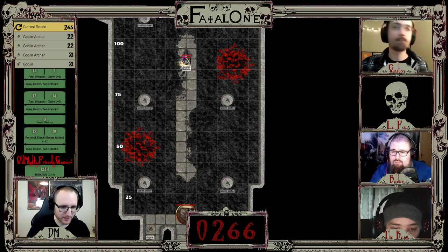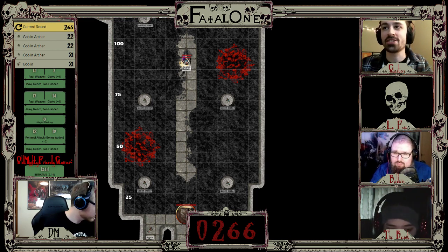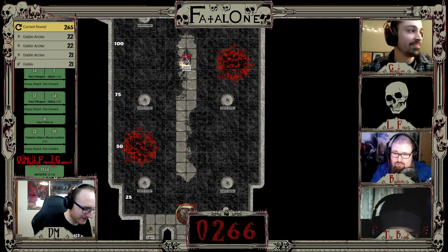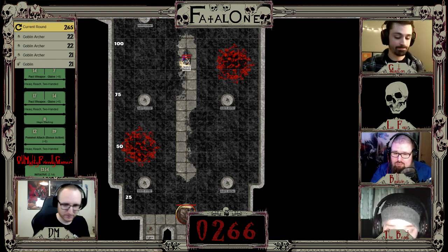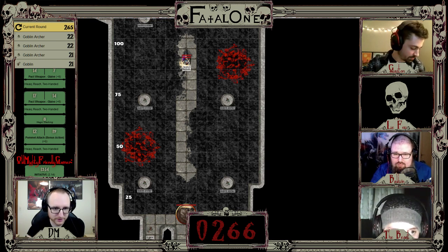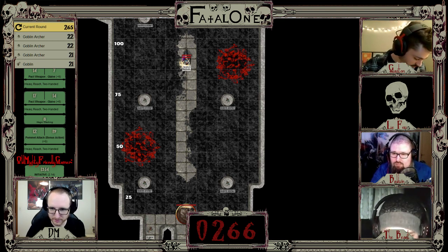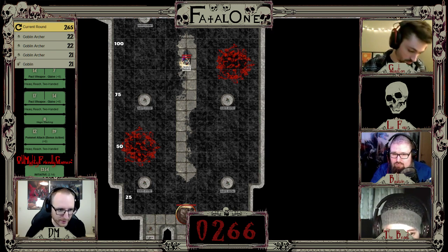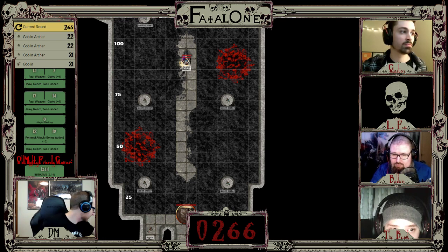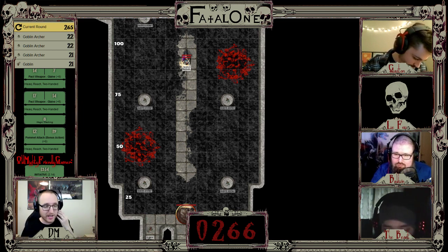Wait a minute — I forgot that there are more creatures that spawn. That seems a little sketchy, claiming suddenly there are more monsters. Okay, so on initiative 22 — how am I ever going to find all these guys? This guy is going to take a shot from 115 feet. I think goblin short range is 80 feet, so yes, that is a shot at disadvantage.